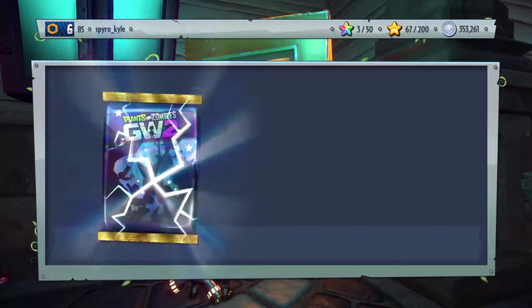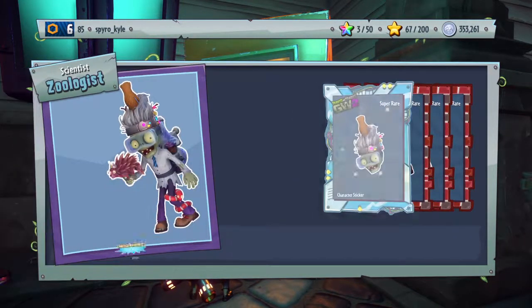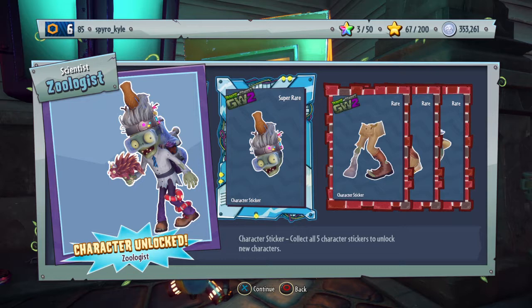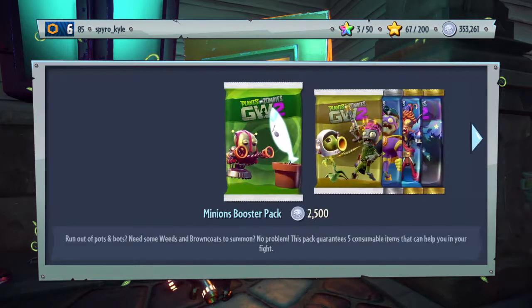Phenomenal Characters pack — I'm hoping we get something good out of this. Not really the sort of character I was looking for, but hey, I'll take it. I unlocked three characters from that one pack: the Archaeologist Scientist, the Zoologist Scientist, and the Cosmic Brain. So that means I've got every Brains apart from Party Brains and Toxic Brains now, I believe.